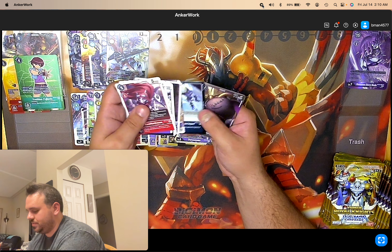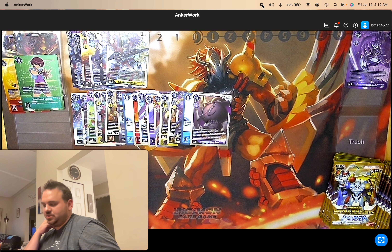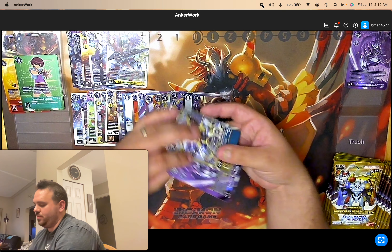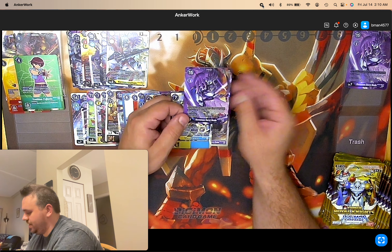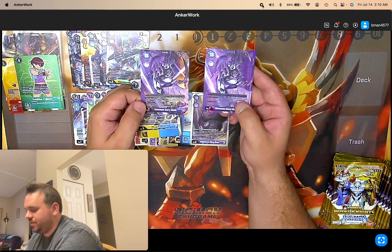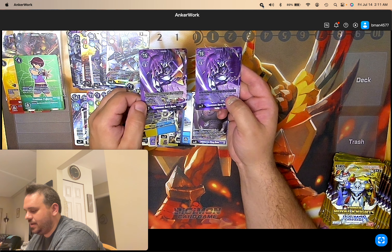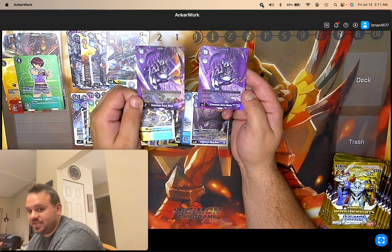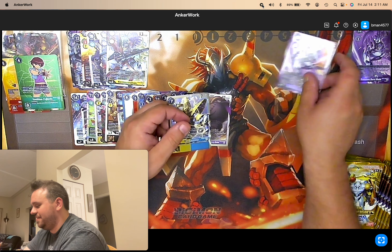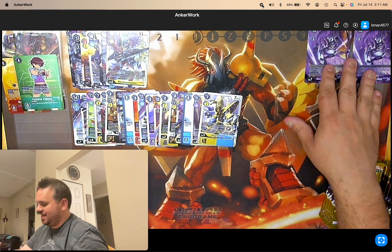Full Meteor Impact and Belphamon Sleep Mode. From Jessa's pack, we have another Ravemon Burst Mode Alternate Art, and you can see the two are different — one's got the number coding in the back and the other's got the picture. I believe this is the regular pull rate one and this is the low pull rate. Either way, we did get a low pull rate because we got two different versions of the same card.